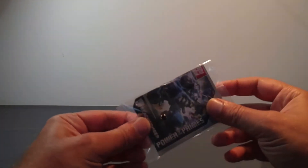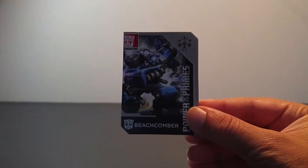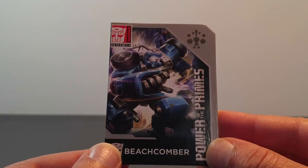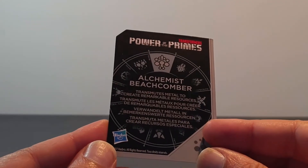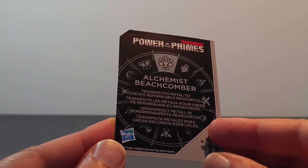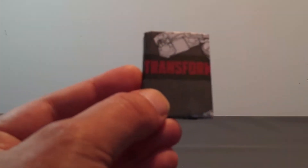Nous retrouvons également la petite carte collector avec le même artwork. On va faire un petit zoom — toujours dans une pose dynamique — et le petit schéma indiquant qu'il transmute les métaux pour créer de remarquables ressources. Et puis bien évidemment la petite notice d'utilisation.